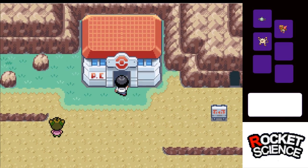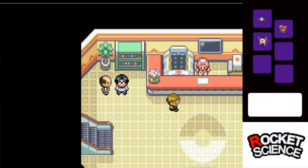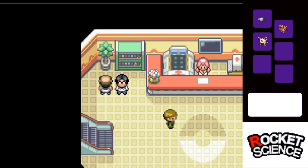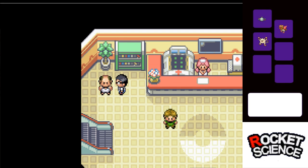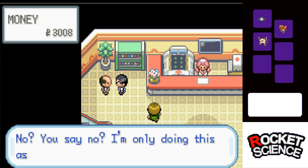Before we go on, there is one thing I need to address — this guy. He has Magikarp. I can use Magikarp, but I don't know if I want to. Don't get me wrong, Gyarados is awesome, but it's going to be at level 5? I don't know if I want to put that time into a level 5 Magikarp. I can just get one later when I get the Old Rod. So I think we're going to save my money. Nah, I'm good.